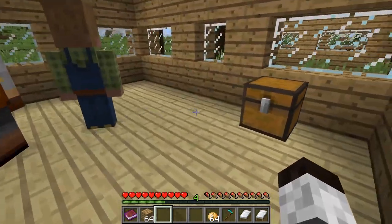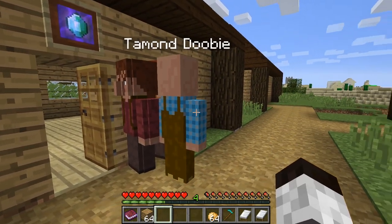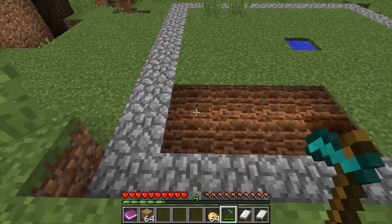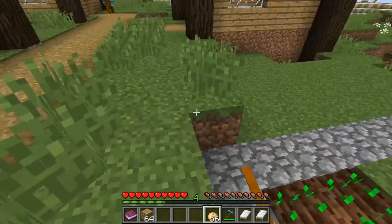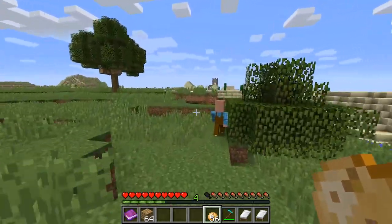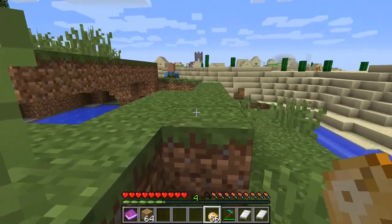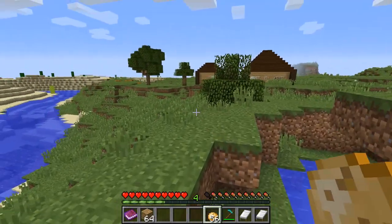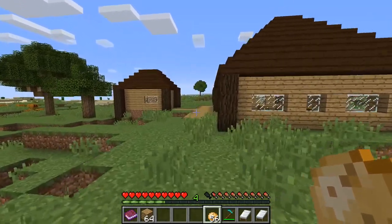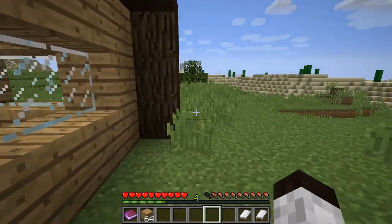To assign a profession, take the profession token from the town hall and right-click on a villager — he becomes a farmer and waits to do something. You can start a farm for him by planting some crops and he'll start working on it. He may go gather sugarcane if there's some nearby. Put potatoes or other crops into the storage area and the villagers will know to pick them up. Also give the farmer a hoe so he can work.